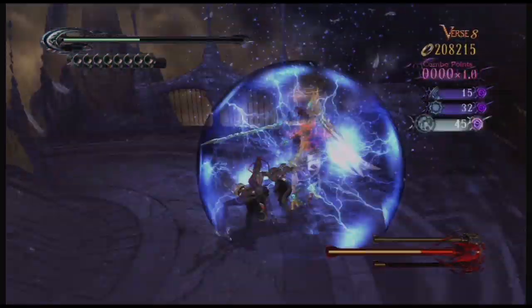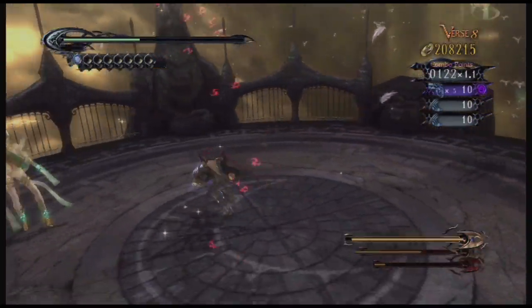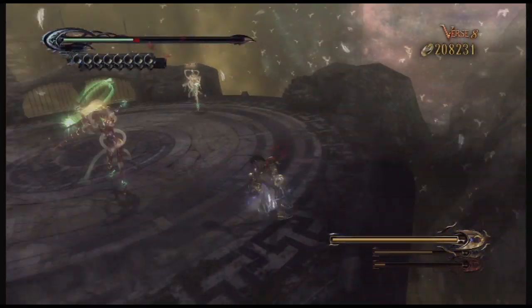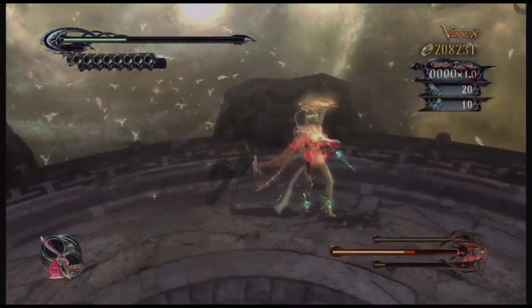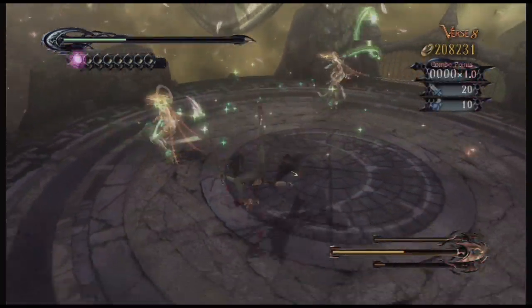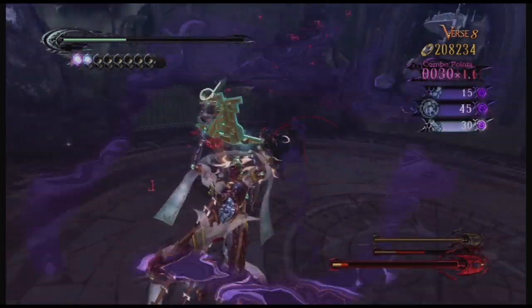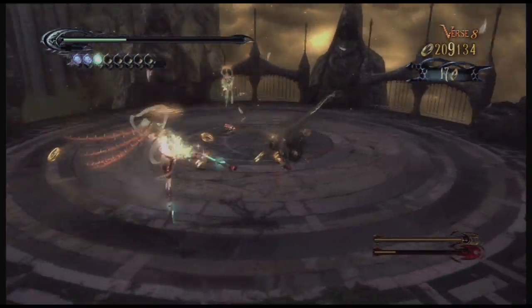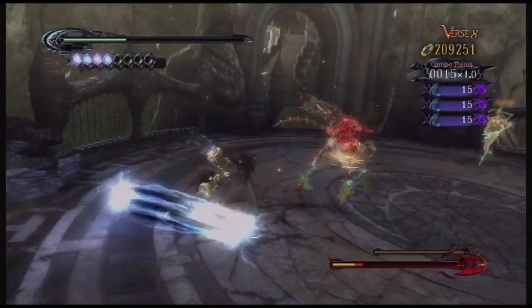Let's mess with Durga real quick. So Durga, like I think I might have explained before, has two modes. It has a lightning mode and a fire mode that you activate by doing a bullet climax. You switch between the two in those ways. The lightning mode is much faster but does much lower damage, while the fire mode does much higher damage but is obviously slower.